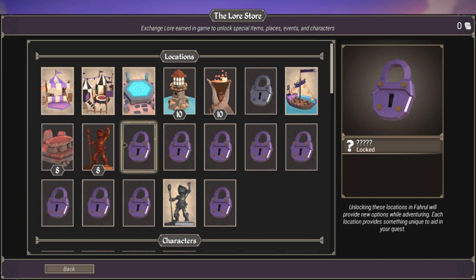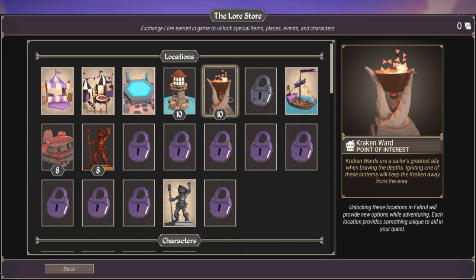Locations — once you unlock these, they'll show up in specific spots on the map. Although the map is different every time you start the game by a little bit, they're still generally in the same spot. For example, the Kraken Ward will allow you to be on the sea and keep the Kraken away from you. People say the Kraken never happens — it happens. Be careful.